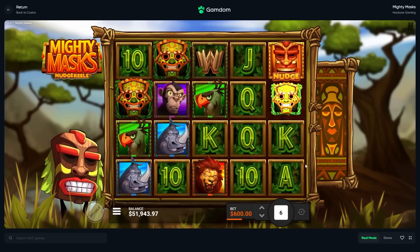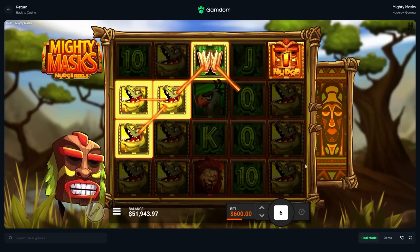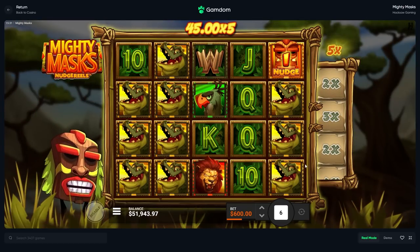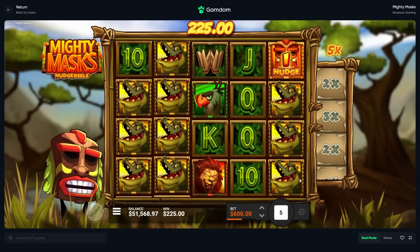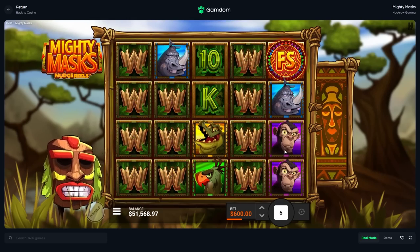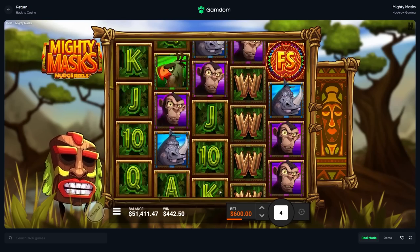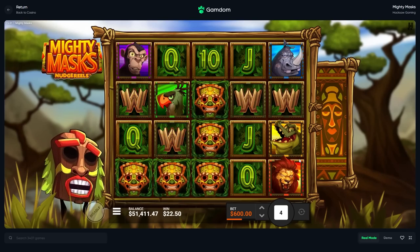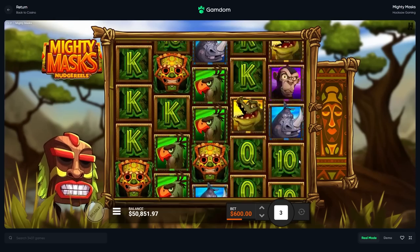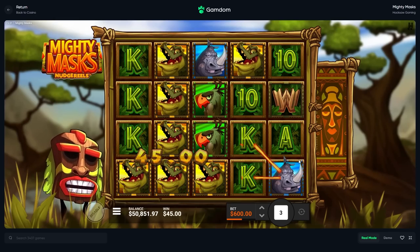Maybe I was just super super unlucky whenever I was doing my spins on here the first time. Maybe I was - I got smashed but now I'm having more... where's the multiplier there? That would have been great - 400. Okay, four more spins. Really hope we can spin into some of the bonuses.